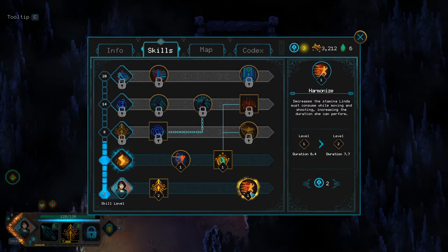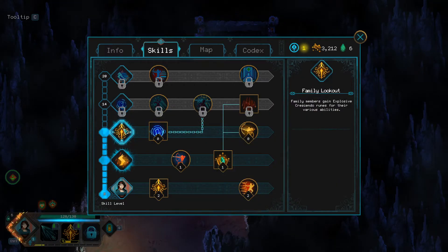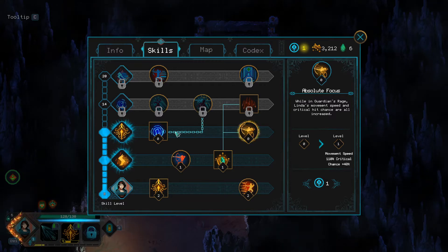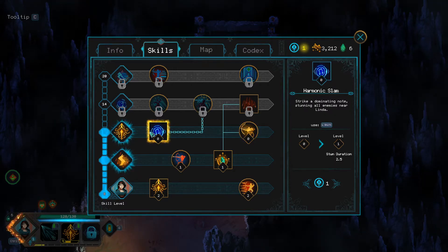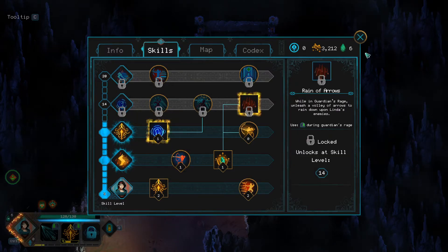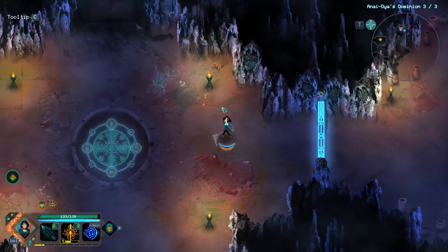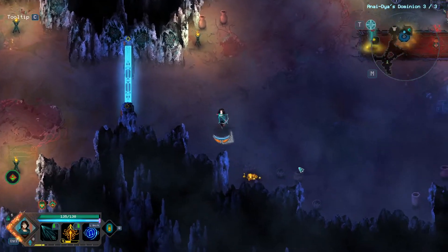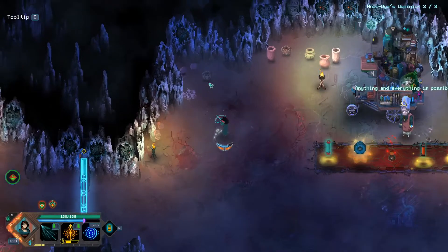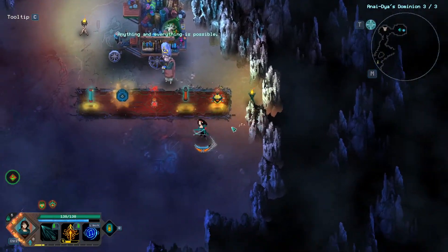I should probably go with Harmonize so I can move around better and attack at the same time, which makes us go up to level eight. We have one more — this one might be super good to have a stun at times, because she has a bit of a problem when it comes to crowd control, especially if there are a lot of quick enemies who are fast on their feet, since she's very slow when moving and attacking at the same time. It is very good to have some more crowd control.